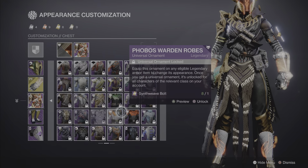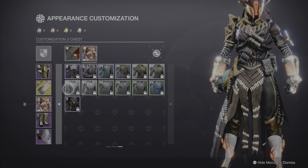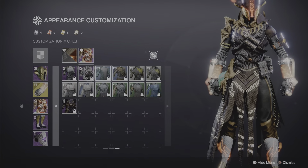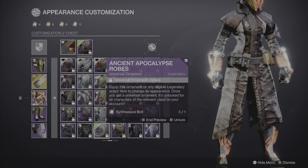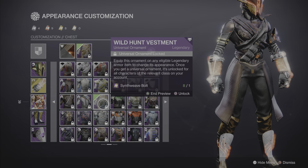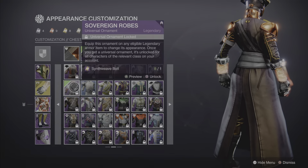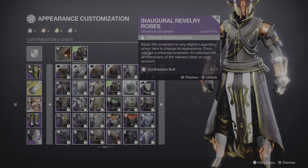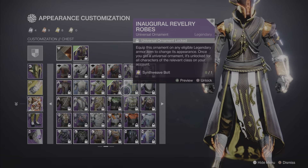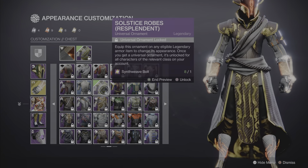You have all your breastpiece options from the beginning of Destiny 2 and you can unlock them all — these nice beautiful ones here. You can also unlock the burning one. You can't see it now but this is the one that burns.